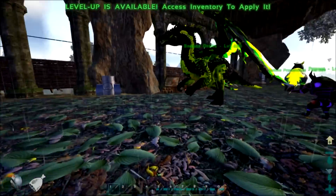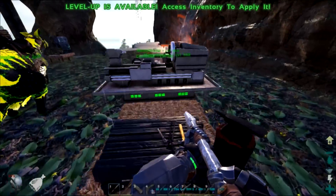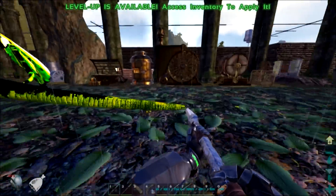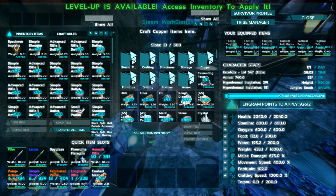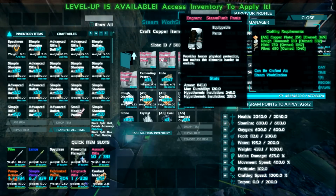So, that steampunk armor — well, the chest piece — I think it adds damage resistance. But doesn't it add extra weight? Only the steampunk does. Yeah, that's why I'm using it — because it doubles your weight.